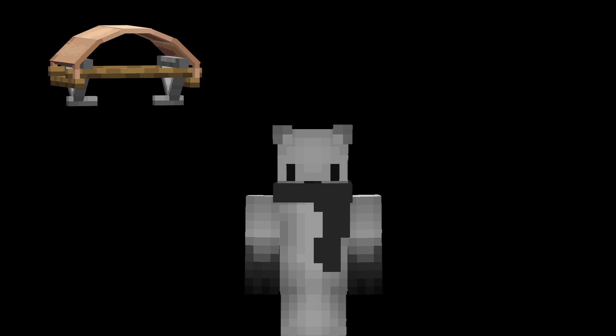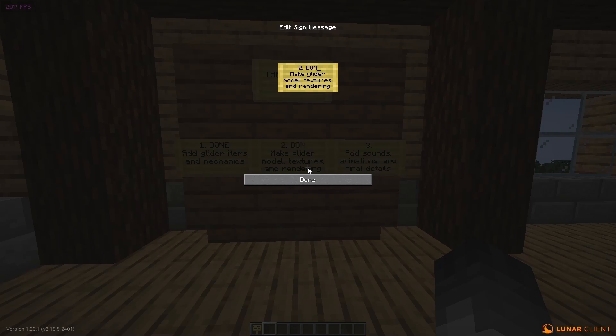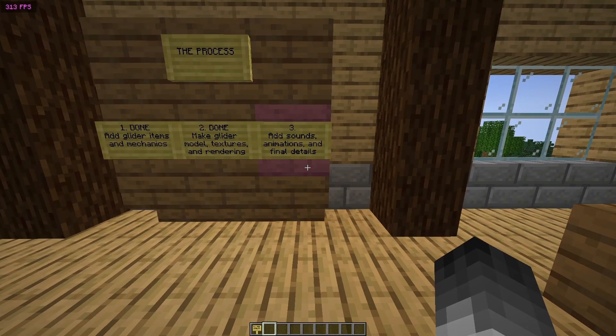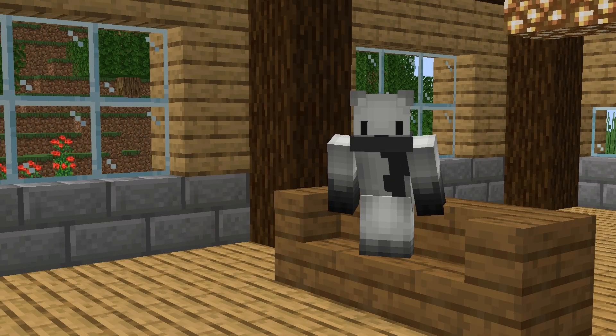That meant I was done with the wooden glider model so I just had to make the other variants which are stone, iron, gold, diamond, and netherite. And this didn't take too long. Now we're on to the last part of making the mod. I already kind of did the animations so basically all I have left is adding sounds and the recipes for the items. This part was pretty boring and straightforward compared to the previous parts so I didn't record much of it. So let's just go straight into a showcase of the mod.